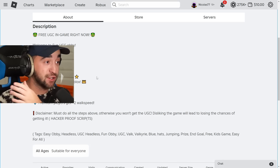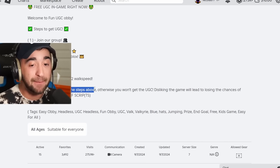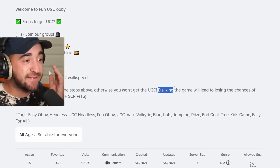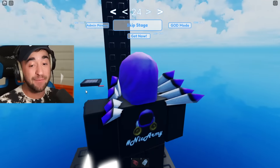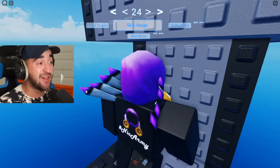I just did a ton more research, looked at the ratings of the game, looked at the comments, and check this out: 'Must do all the steps above, otherwise you won't get the UGC.' That's already a lie. 'Disliking the game will lead to losing the chances of getting it.' So Nick Army, this game is literally a cash grab. This game is literally a lie. It's finally confirmed — do not play this game.